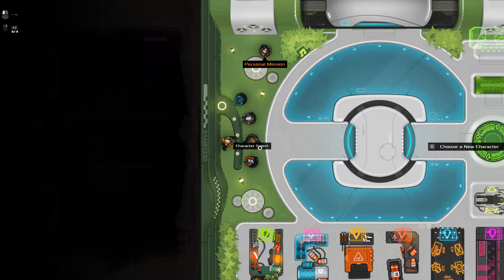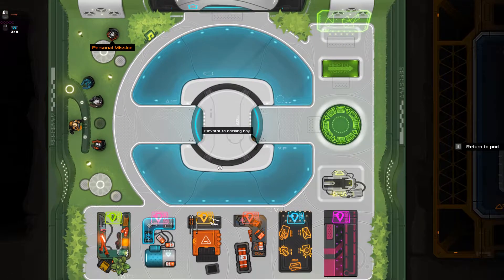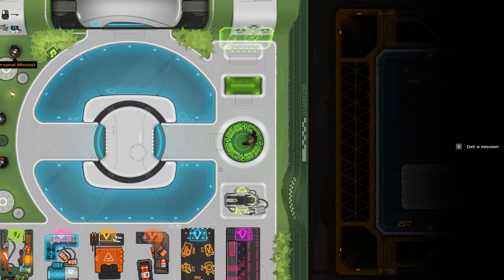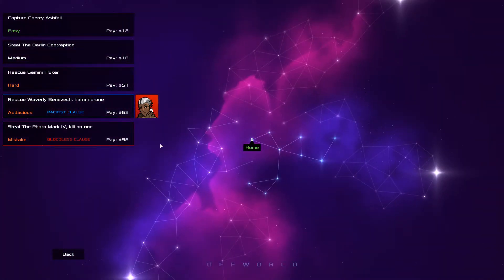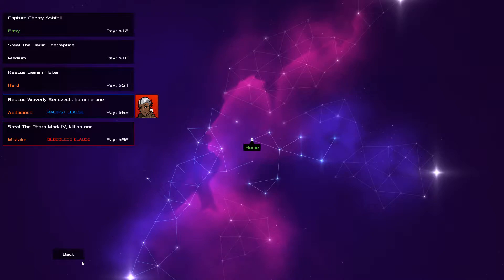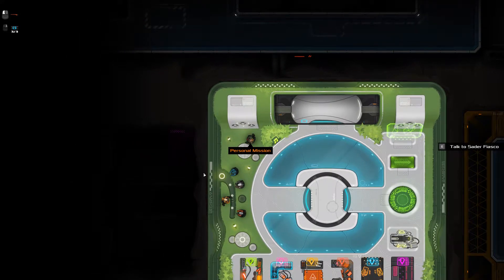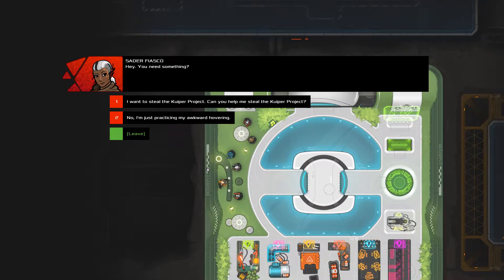Hello everybody, this is Backblast here. It's Heat Signature time. We're playing on one of these fancy ships — a nice posh one. Let's have a look at a mission. This is not a new character, not the one I played with last time, so we haven't got the overall goal. Let's look back — the personal mission — we want to steal the Kuiper project.